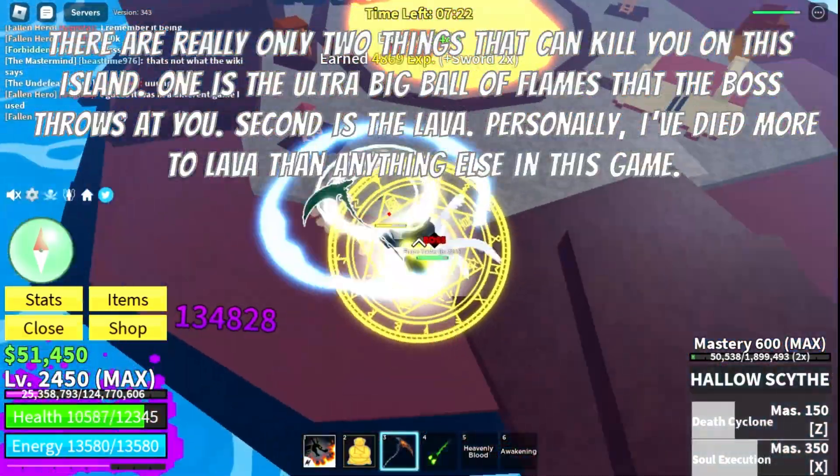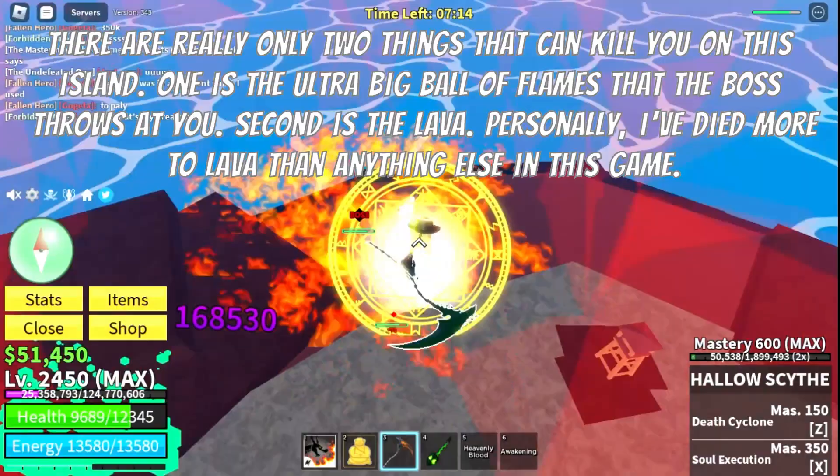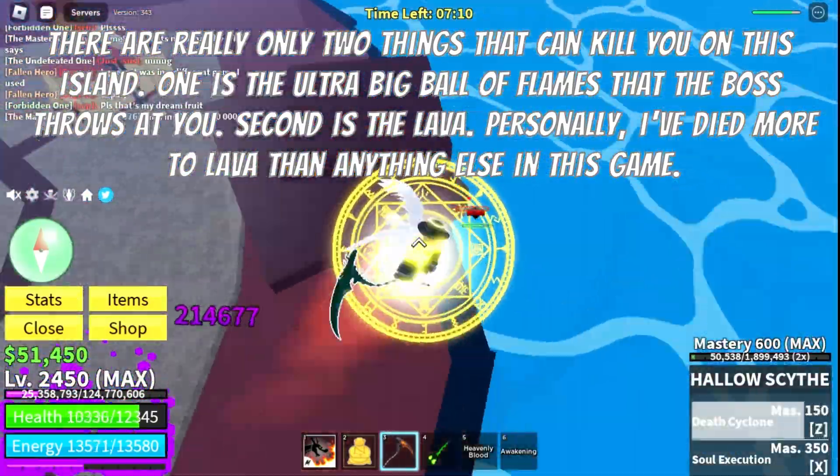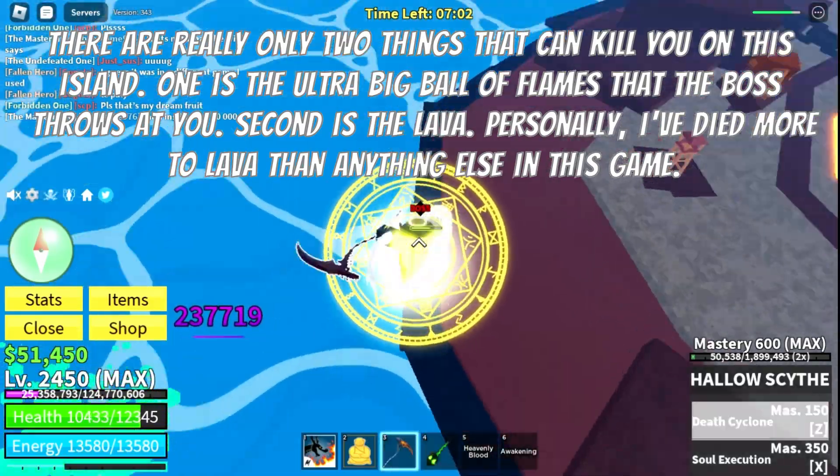There are really only two things that can kill you on this island. One is the ultra big ball of flames that the boss throws at you. Second is the lava. Personally, I've died more to lava than anything else in this game.